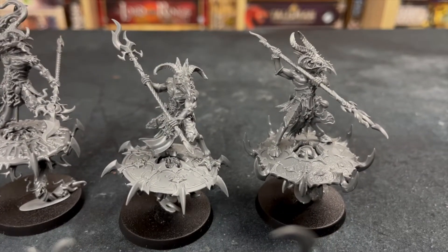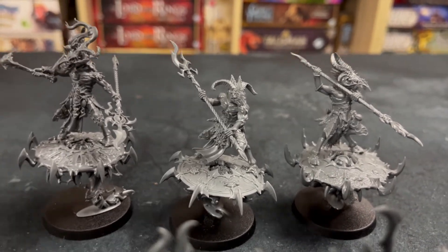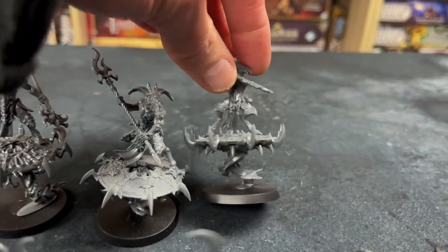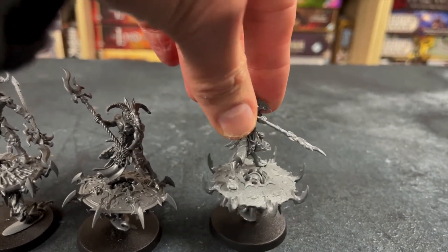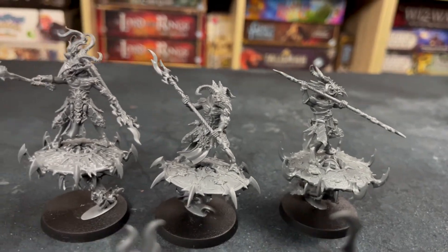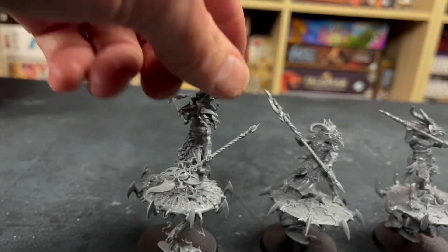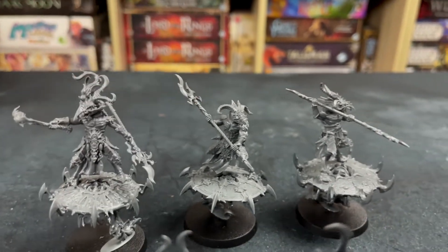And then finally, this stunning Tzaangor Enlightened on Discs of Tzeentch. All three discs are different — they've got different things going on underneath to hold them up. This one's got two little fish-like flying creatures holding it up. And as you can see, beautiful — especially this one here, which is quite stunning. The amount of detail on that armour is really, really something, and all their weapons have eyes and symbols of Tzeentch on them. Beautiful.